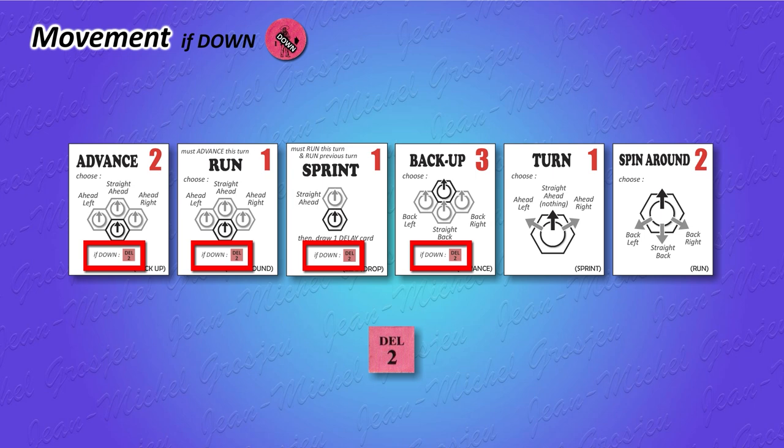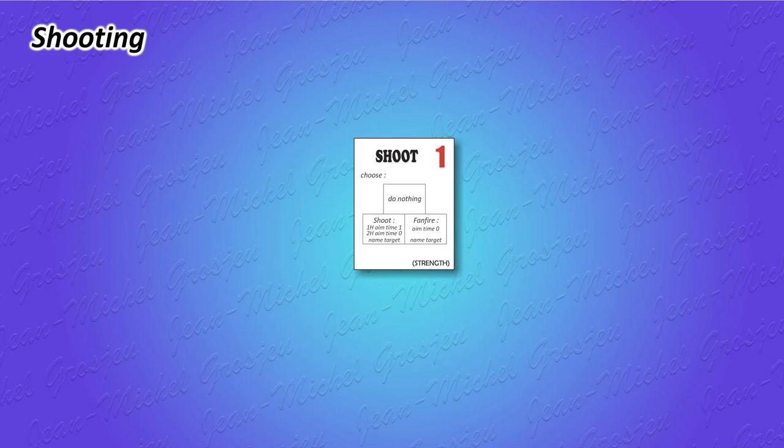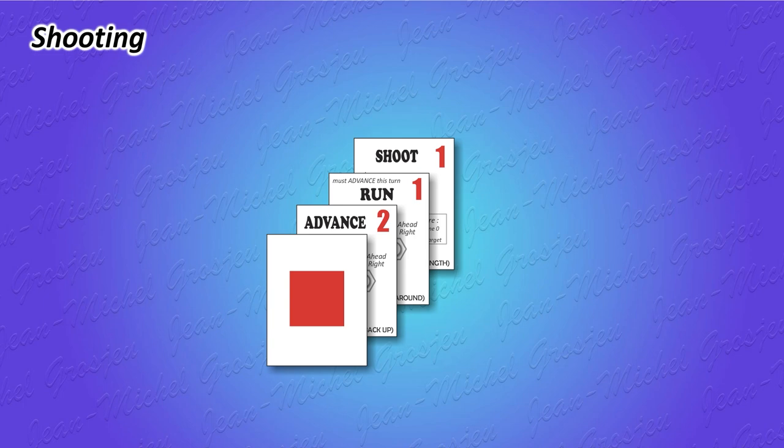You and I don't play Gunslinger just to move characters around — we want to shoot our guns to kill the wanted desperados or the annoying sheriff. As you already know from our first example, there is an action for that: the shoot action. Shooting is very fast, only 1 segment. When you reveal this action card, you can choose to do nothing — cancel your fire — or name your target and shoot. There is a third option, fan fire, but more on that later. Keep in mind you can always cancel a shoot order. If you don't know what to do, you can always put the shoot action card in your deck to be able to shoot if a fire opportunity appears during the turn.